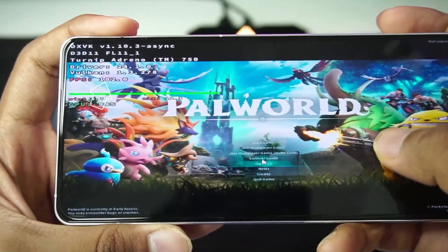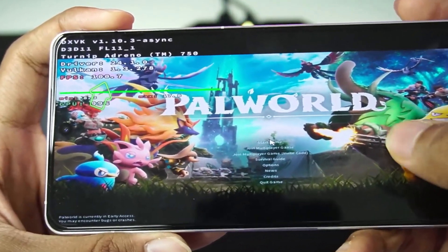As you guys can see, we are getting more than 100fps while emulating PAL World on the Winlater Frost. Let's get started.